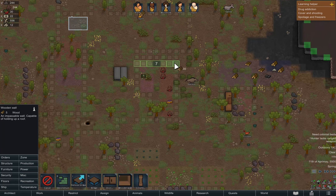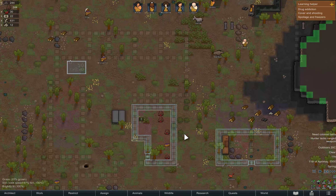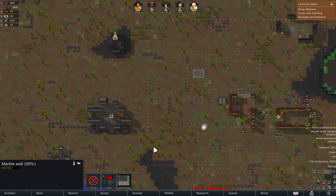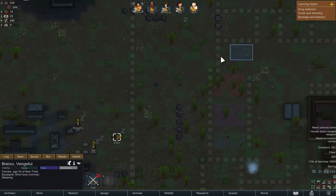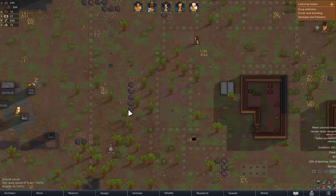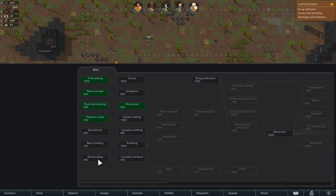To protect our resources, especially food, we will build a wooden wall for now. We will change it later for better protection, as wooden walls are prone to fire. You can also force-prioritize tasks for colonists, but when they're sleeping at night and you wake them up, their mood level will go down. Now our research table is complete — first we can start researching stone cutting.